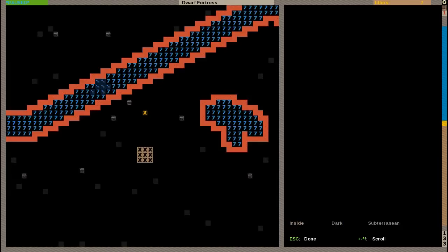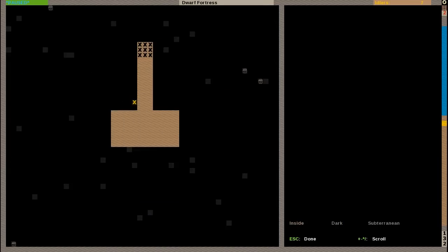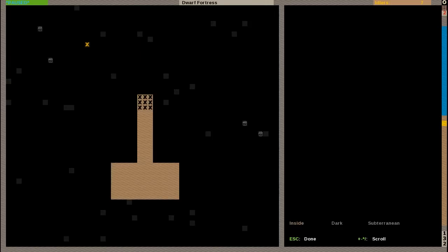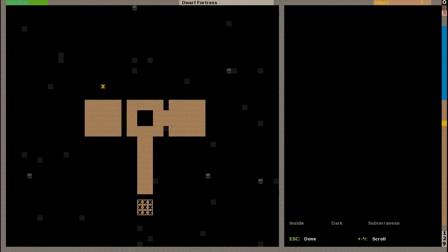First, if you go down two levels, you'll see I have carved out our farm. Then if you go down one, two, three more levels into the rock layer, I have carved out this area. This will be our storage area.